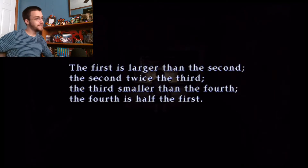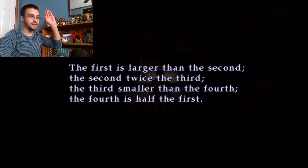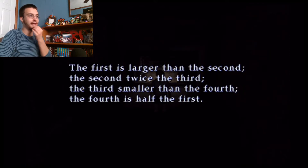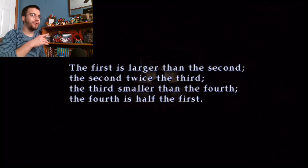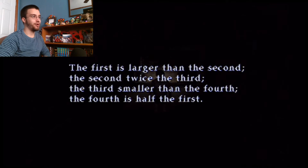Okay, so: the first is larger than the second. The second is twice the third. So right now the first is largest, the second is second, and the third is the smallest. The fourth is half the first, which could be like a number in the middle, like four. Four of the numbers are not repeated, three are not in the top row, two are not in the right row. That final sentence makes no goddamn sense, so we don't really need the second part.